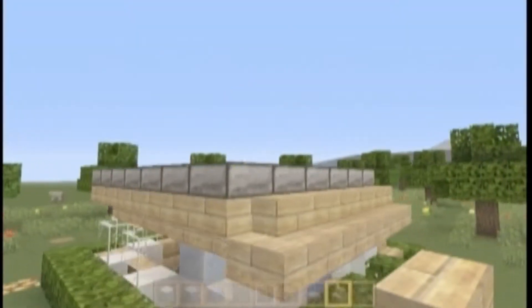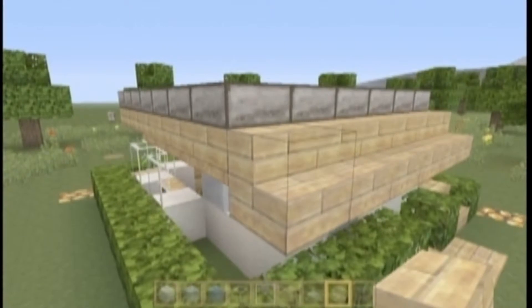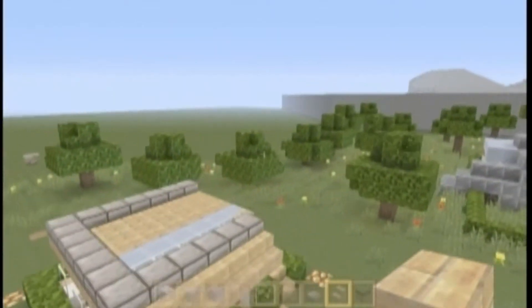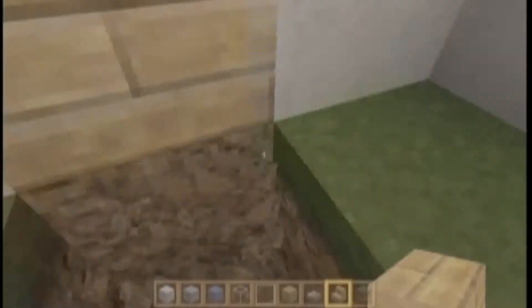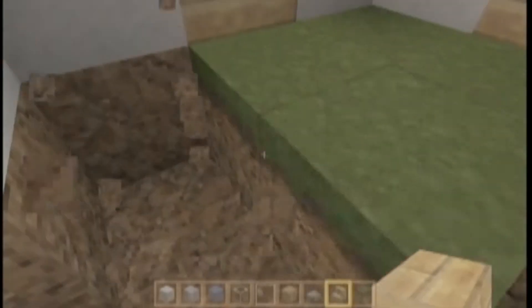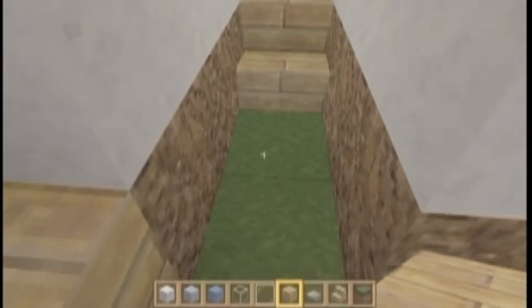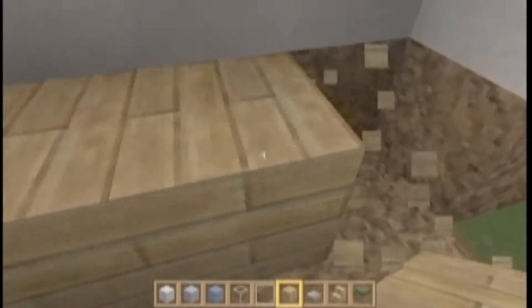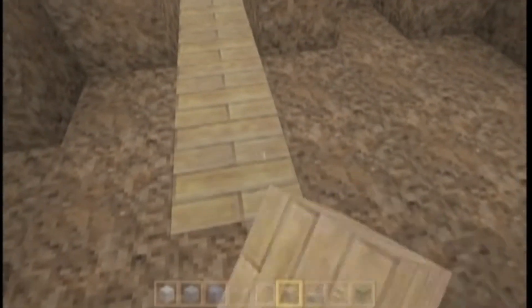Let's just wrap that around just like that — okay, that looks somewhat normal. This is the entrance. Let's go ahead and carve out our little area here for our wood and stuff. I really like the birch wood in this texture pack, it looks quite nice.